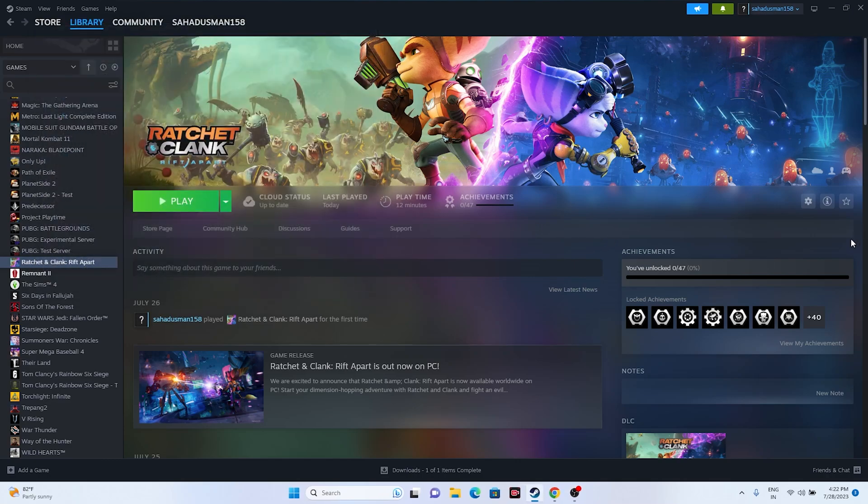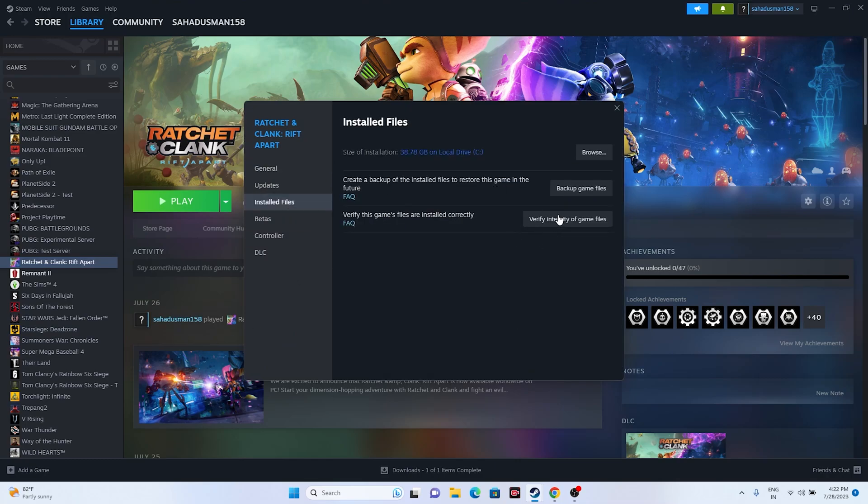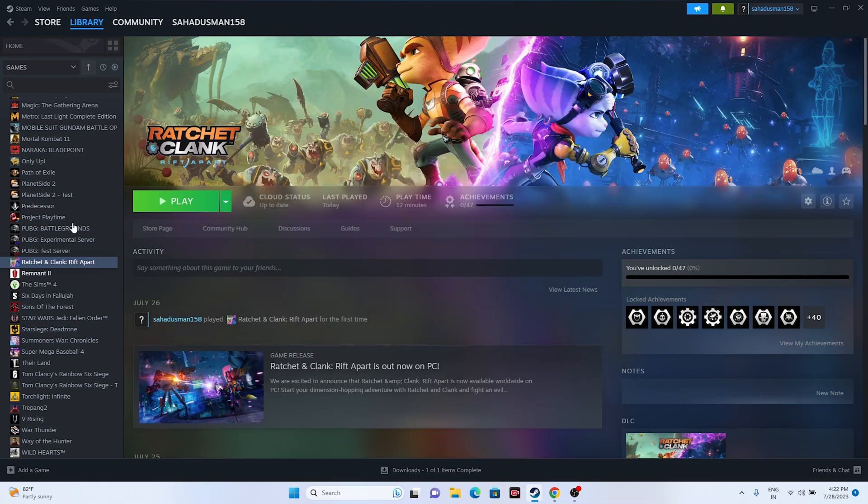The last fix is to verify the integrity of game files in Steam. Right-click on the game, go to Properties, then Installed Files, and click Verify Integrity of Game Files. This will take a little time — it will check every single file, and if any files are corrupted or missing, they will be fixed automatically.